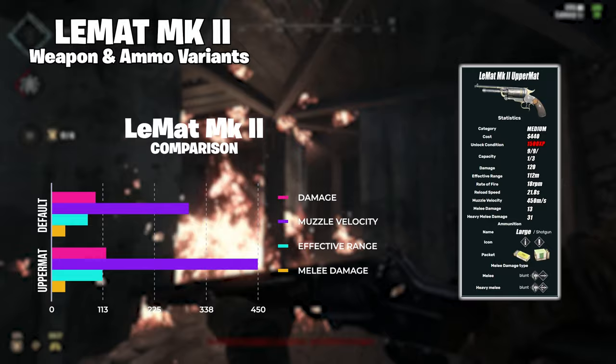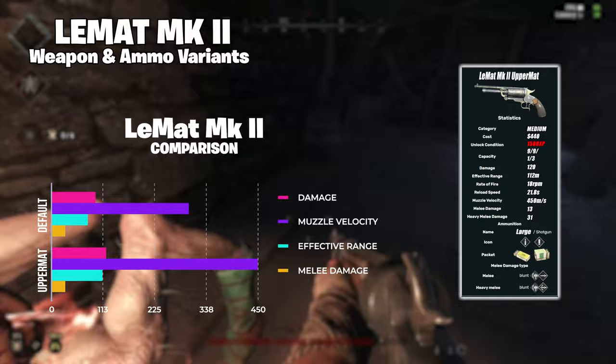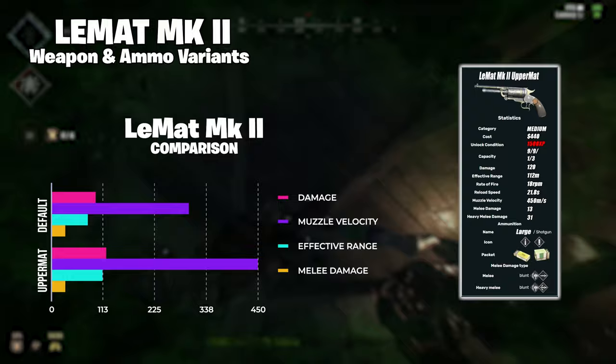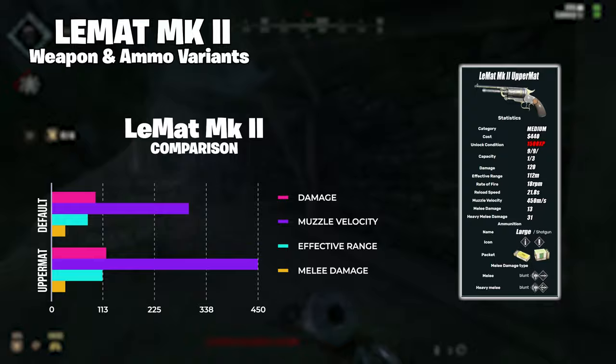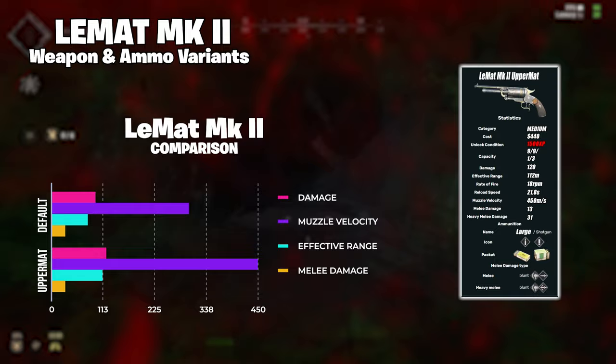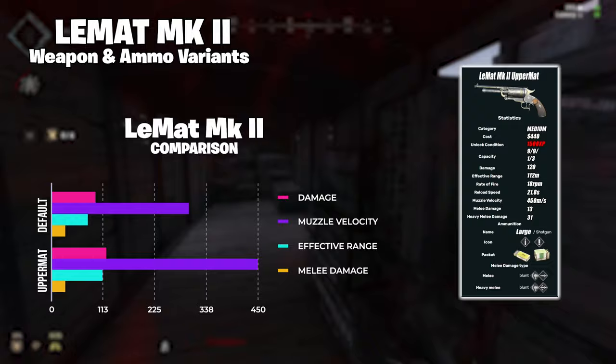Onto the LeMatte Upper Mat. This is a much beefier pistol, switching from compact rounds to firing long rounds meant for rifles, which naturally increases the pistol's damage. It gets a huge damage buff, dealing 120 damage per shot. Aside from damage, the only thing that really changes are the muzzle velocity, which is increased to 450 meters a second because it's using rifle rounds, and the effective range is increased to 112 meters. It's worth noting that the rate of fire goes down to 18 rounds from 25 rounds a minute, and the vertical recoil is dramatically increased from 6 to 23, which is wild.